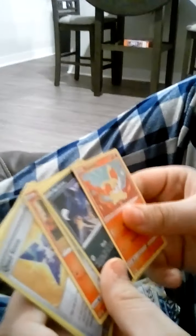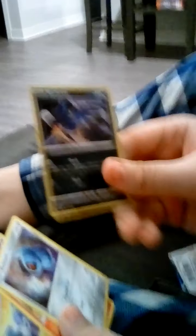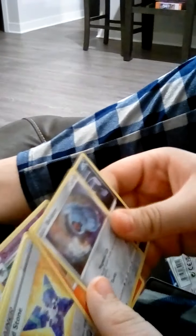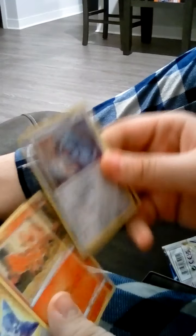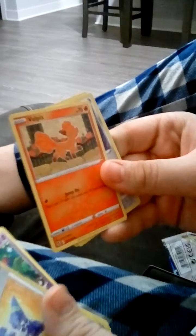Fennec. Read them off to me, Christian. Fennec. I don't know how to pronounce their names. What's it say? Fennec. You can put Fennec in the back. Murkrow. It looks like a Murkrow to me. Beldum. Vulpix.